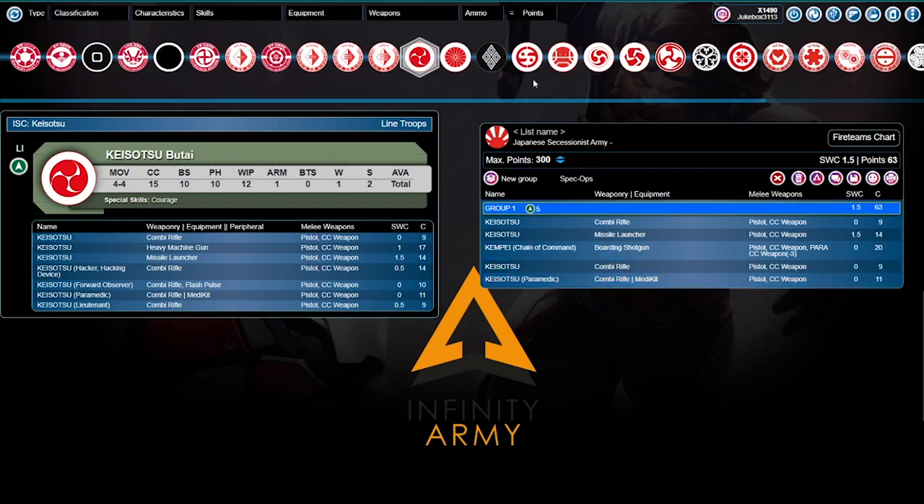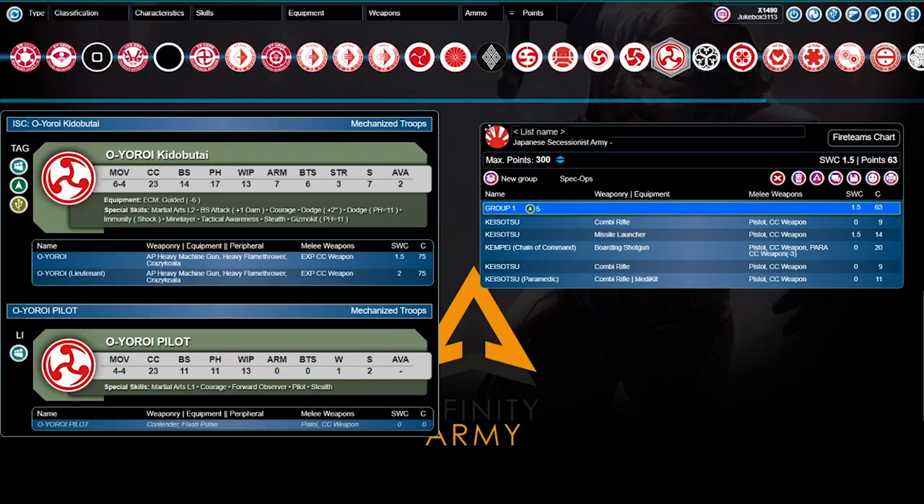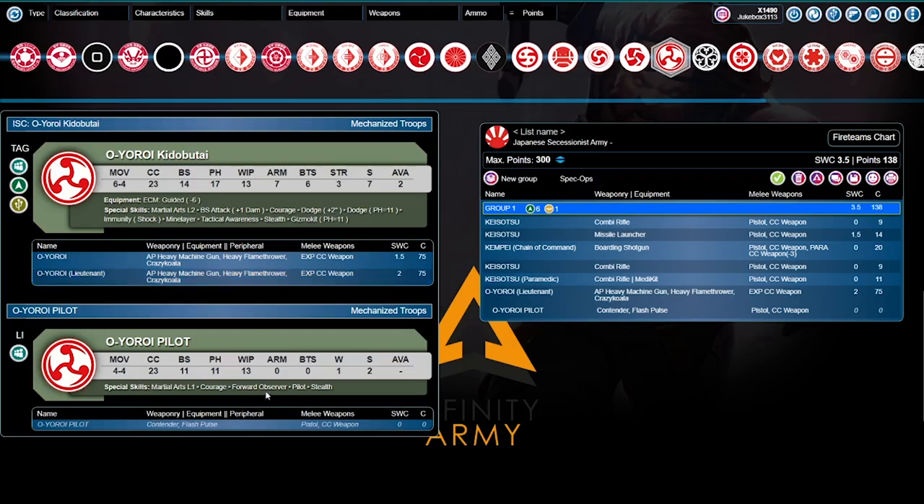Because we are going to get the Oyoroi, and the Oyoroi is disgustingly good. Stats: 6-4 movement, 23 CC, 14 BS, 17 Fizz, 13 Whip, 7 Armor, 6 BTS, 3 Structure, ECM guided minus 6. Martial arts level 2, BS attack plus 1 damage, courage, dodge plus 2 inches — dodge on an 11 — shock immunity, mine layer, tactical awareness, stealth. Even their TAG has stealth — disgusting. Gizmo kit on Fizz 11. We're grabbing the lieutenant option with AP heavy machine gun, heavy flamethrower, and crazy Koalas — 2 SWC, 75 points. The pilot is also a forward observer specialist.